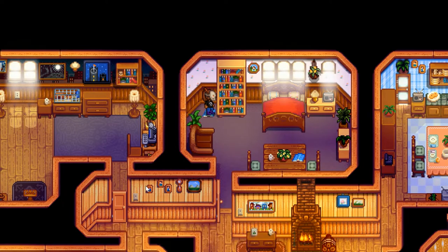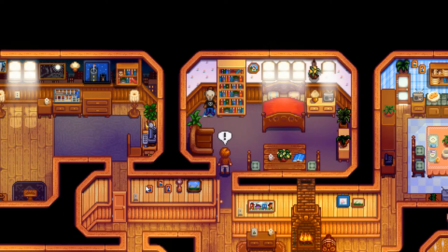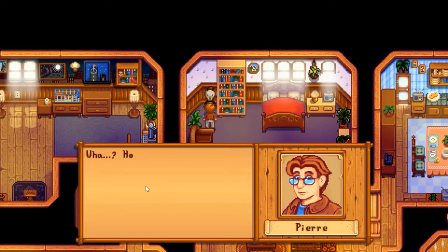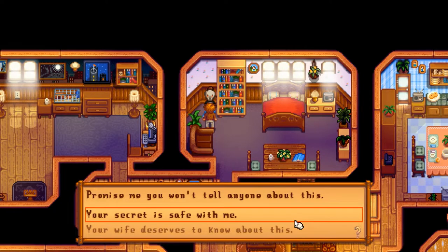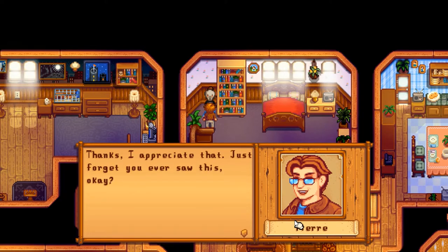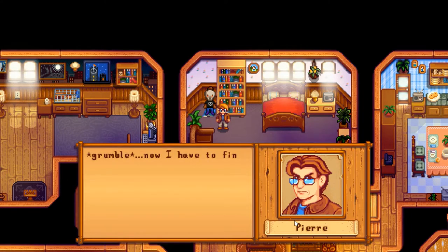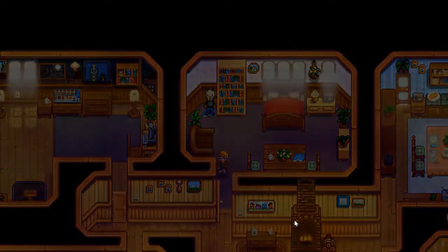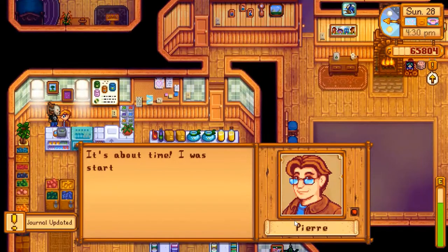Pierre's secret stash — who's in the bedroom? Why did I go in there? Why on earth would I go snooping around? Pierre says: 'How did you find that? Quick, give it to me. Promise me you won't tell anyone about this.' My secret is definitely safe with you because I had no business being there. 'Just forget you ever saw this — and I'll forget that you were snooping in my bedroom.' Now I have to find a new hiding spot! Why am I always sneaking up on people?